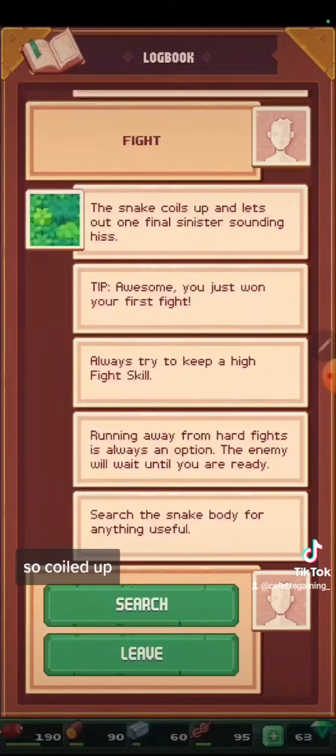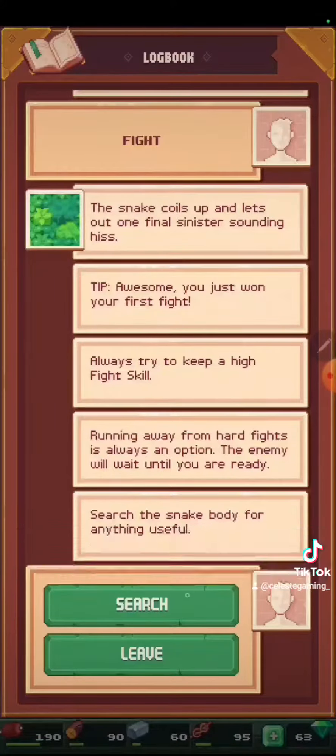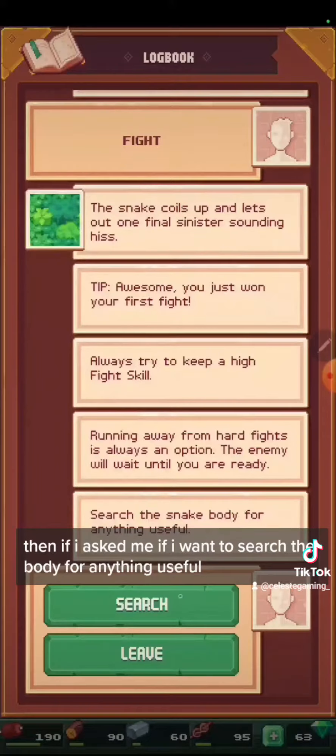It coiled up. It tells me that you're able to run away if the fight's too hard. Then it asked me if I want to search the body for anything useful. I assume some things would be dangerous to search, but I'm going to search this one to see what we can find.